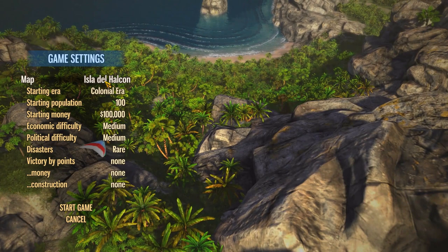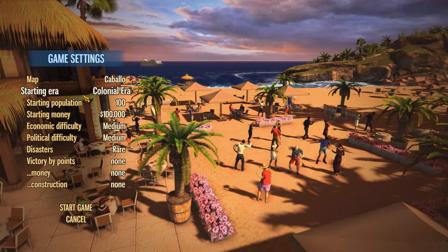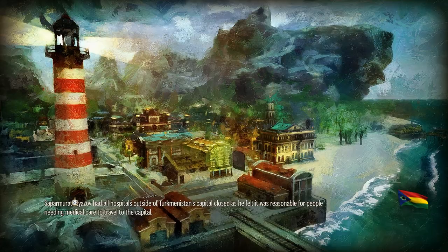Map is Isle of Halcon. I have no idea what the maps look like - they're very pretty maps if I remember rightly. He wants something with a big old space to build in. Caballo looks pretty good, so let's go for that one. Starting here at colonial, starting population 100. I'd want to turn disasters off because I just hate disasters in this sort of game. Victory - no, we'll just play. We're just going to play, and the victory will be us enjoying ourselves.